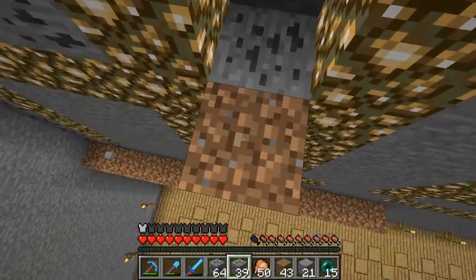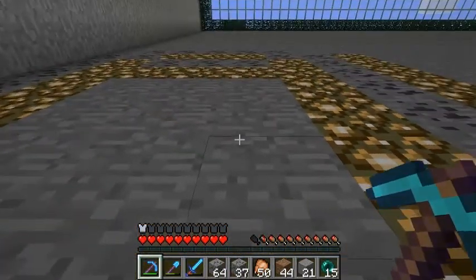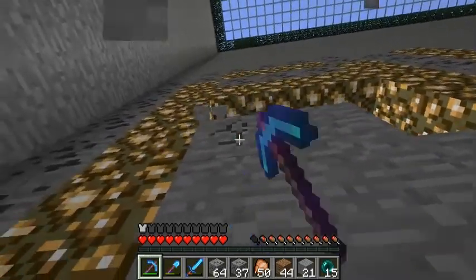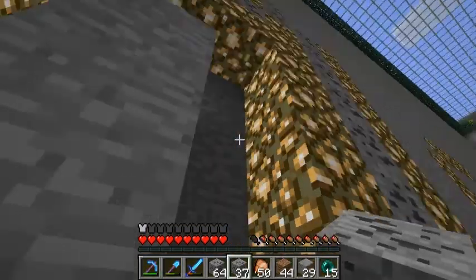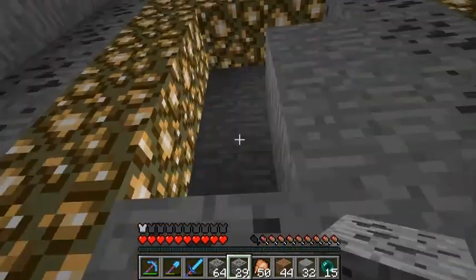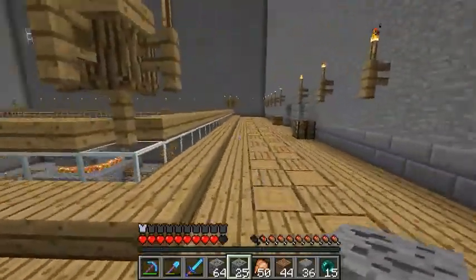I was looking through my chest to figure out what kind of block I had a lot of, and the ore blocks were one of the blocks I had many of. So I thought let's try this. I wanted some dark color to kind of contrast the glowstone, and I thought maybe black wool or obsidian or something, but I don't have enough of that.